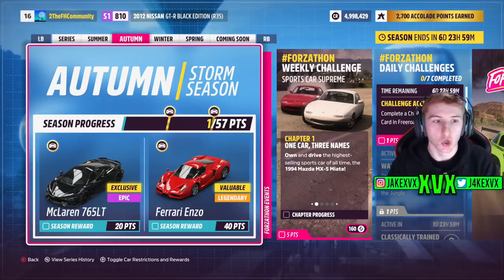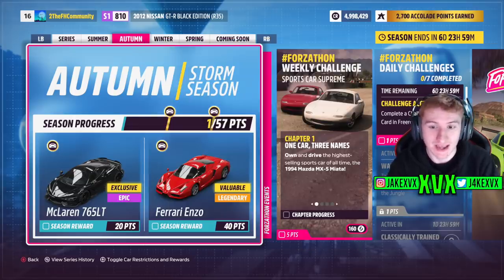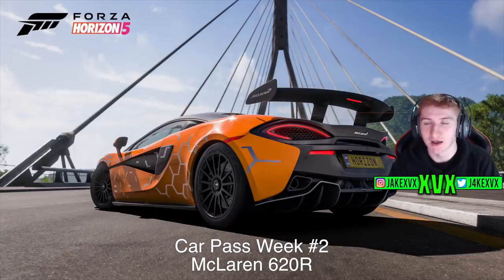Week two, which is autumn. For 20 points you can get the McLaren 765LT — this is the third new car of this month — and then for 40 points the Ferrari Enzo. The car pass car for that week is the 2021 McLaren 620R. The 620R is the fourth new car for this month, the second week car pass.